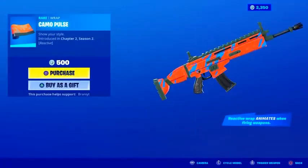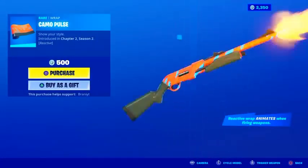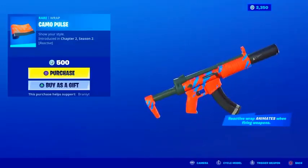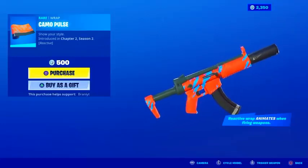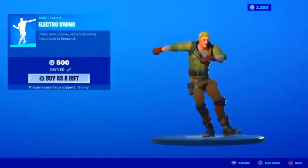We have the brand new Camo Pulse wrap which is reactive — every time you fire weapons it animates, changing from a blue color to a darker color. It's pretty dope. The Electro Swing emote is also back in return.